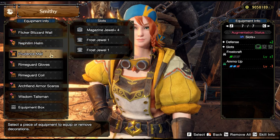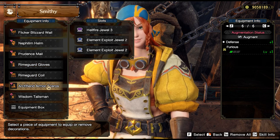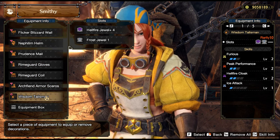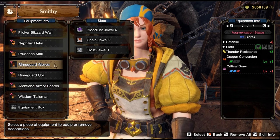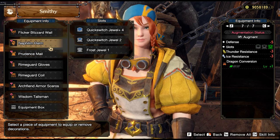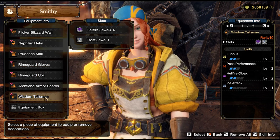Here are the augments and charm. You will want to target the skills that can't be slotted as decorations. You will not get the same augments and charm as me, but you should aim to get a total of Dragon Conversion 3, Furious 3, and Frostcraft 1 across all your augments and charm. This may sound daunting, but it's only one skill piece per armour and two on the charm. If you get an extra useful skill on the charm, all the better.